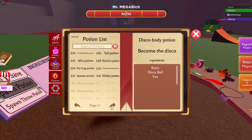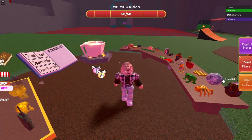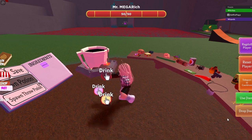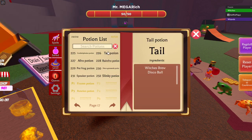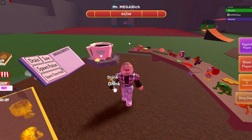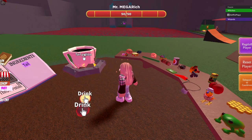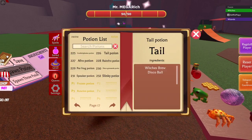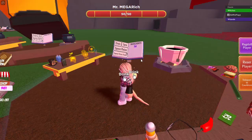Now on the second page, you get the Confetti potion with dynamite and the disco ball — boom. Next one is the Tail potion, which is brew and disco ball — and that's what it gives you, a tail.